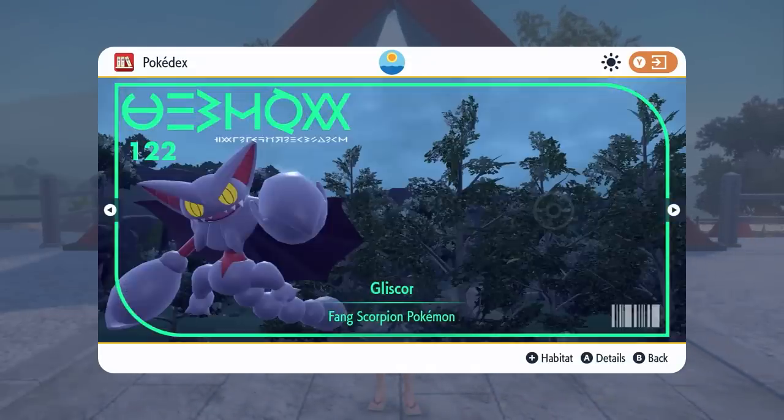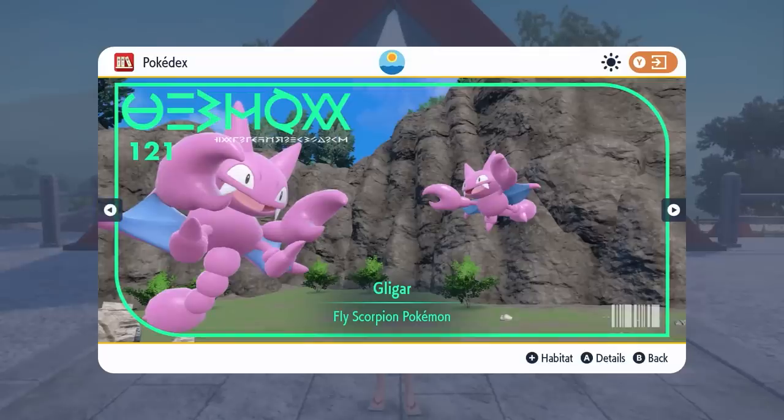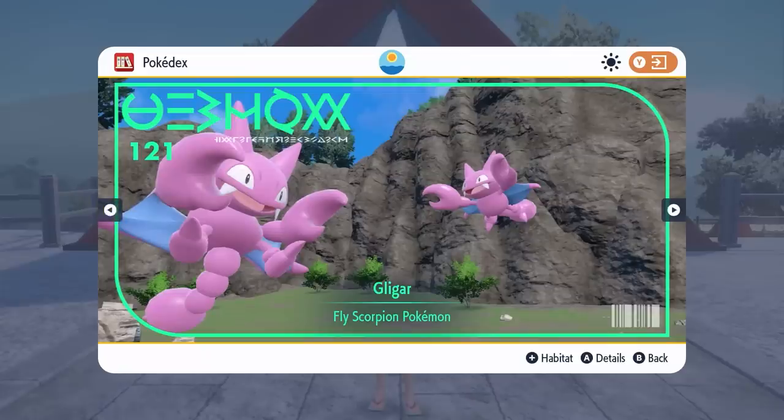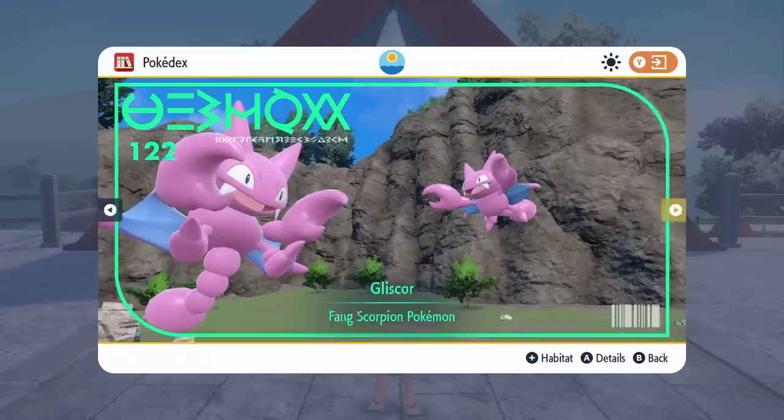Gligar and Gliscor are exclusives to Pokemon Scarlet. So your Violet players are going to have to do the same as what the Scarlet players would have done with Aipom and Ambipom — trade it in or bring it in from Home, or trade with another player. Again, Gliscor does appear in five and six star Tera Raids, but if you are having a problem evolving it — because you have to trade Gligar holding the Razor Claw to evolve it into Gliscor — that is another way to get this Pokemon in your games.